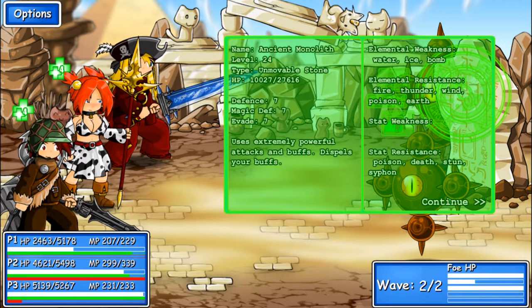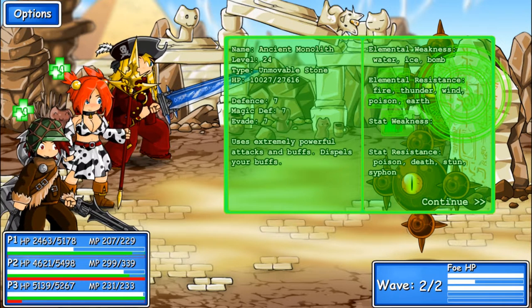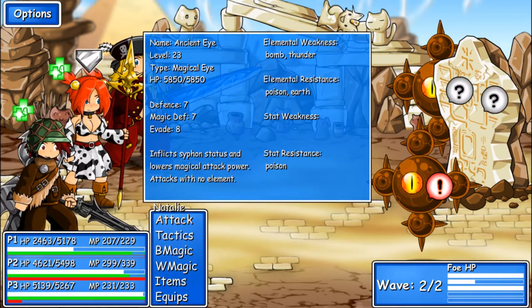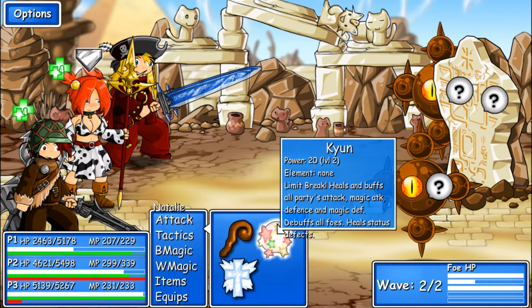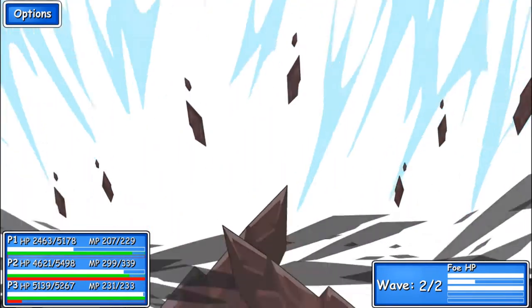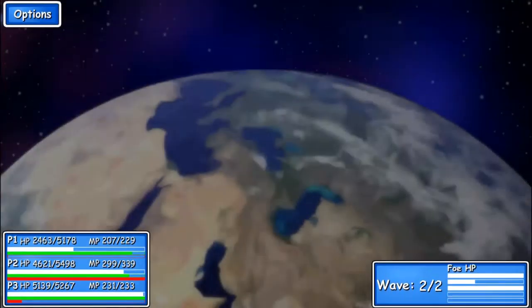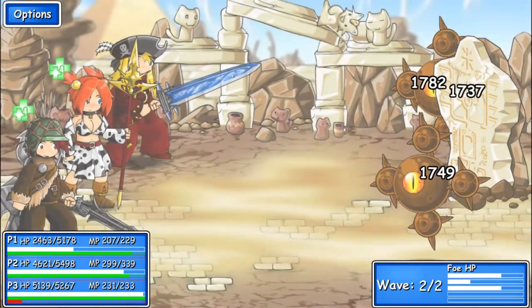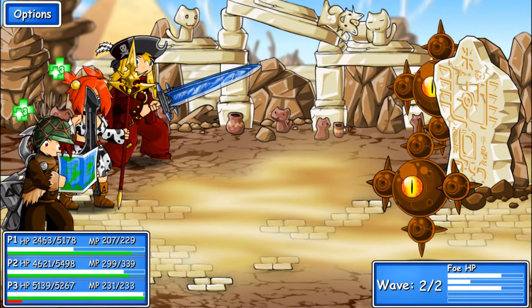Use extreme powerful attacks and buffs. Dispels your buffs. Water, ice, and bomb — resistant to fire, thunder, wind, poison, and earth. Are these resistant to light? They are not. Let's hit them all with Genesis, because this looks awesome. Doesn't do very much, apparently.